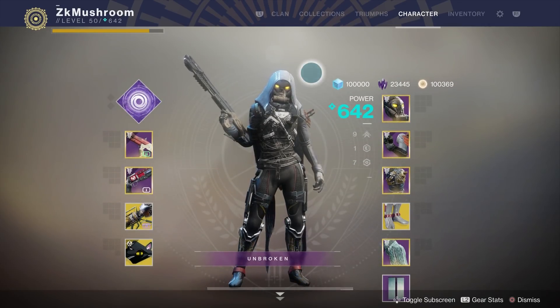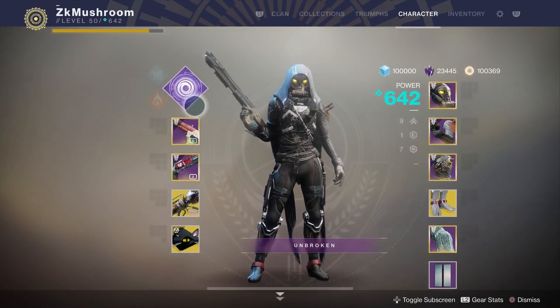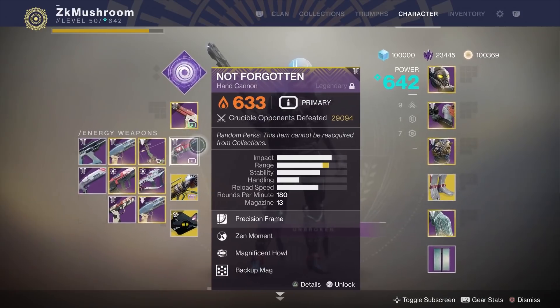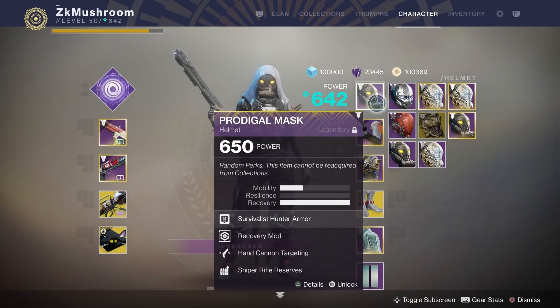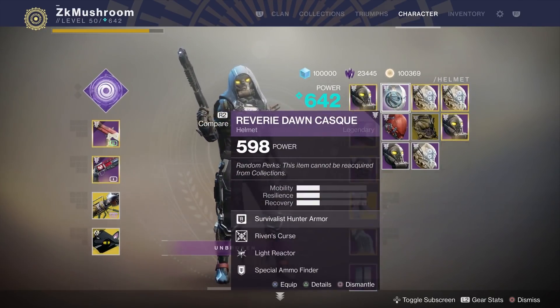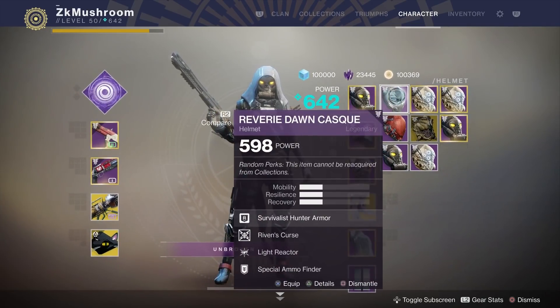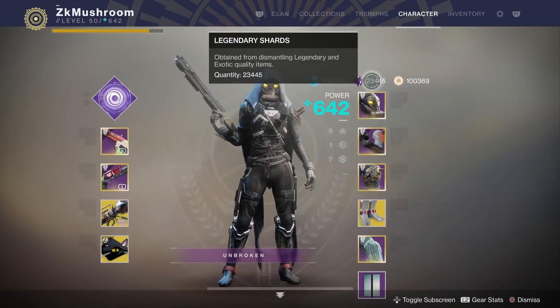For the mods, it depends on what you're playing, but usually for comp you put some sniper mods and stuff depending on your loadout. For me, the best hunter build is Dustrock hand cannon, Warcliffe, maybe Luna or NF - you can use Trust or Service Revolver too. Always put hand cannon targeting. If you have the Dreaming City helmet with enhanced hand cannon targeting, it gives you 10% more aim assist. This one gives 5% - I'm not a big PvE player so I didn't get the enhanced version, but it does the job. 180s are not that difficult to use so you don't need as much aim assist.